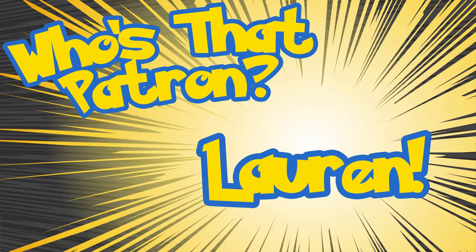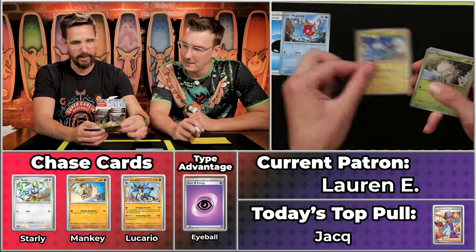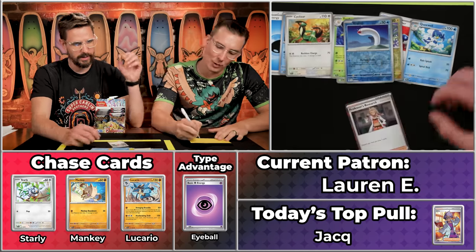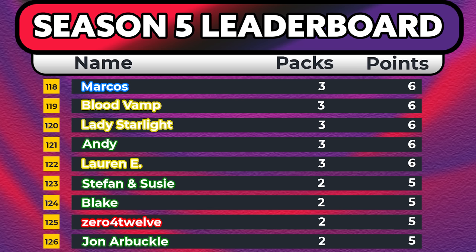We've got Lauren coming up - not to be confused with another Lauren, or Lauren B. Lauren has five points on the season. Shout out to all the Laurens who watch the show. Looking for seven, so we'll probably get six. Got the Magikarp, Magnum Bite, Tarantula, Pokemon Catcher, Quackswell, Cyclozar, Toadscroll, Palmy will not score, Wiglet will not score, but the Professor's Research - that's going to be a one-point pack. Unfortunately, that's going to be six points on the season for Lauren. I said we'd get six, and I was sort of right.